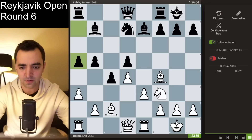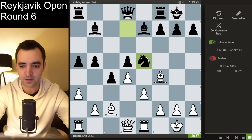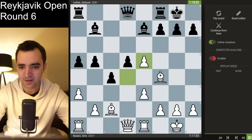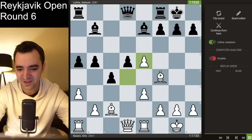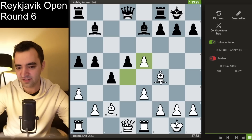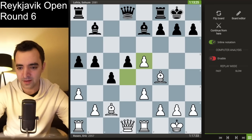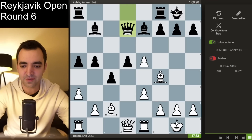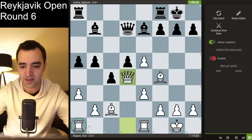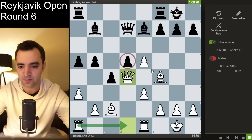After a5, I opted for knight e5. We traded, and I took with the pawn, trying to imbalance things. I'm playing someone about 300 points lower rated, and I thought if I'm going to try and win the game, I might as well make the position more imbalanced. Even though it doubles my pawns, it opens up the file for my queen. I'd seen that after he plays queen d7, I can put my queen on d4 and try to play against the backwards d-pawn on the half-open file.